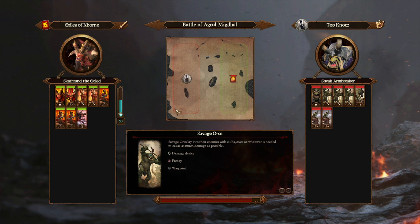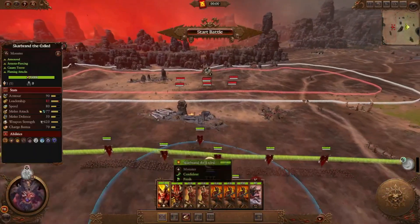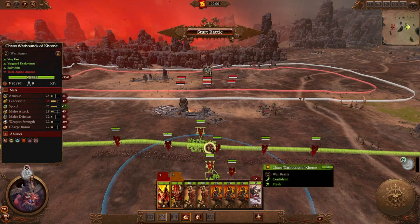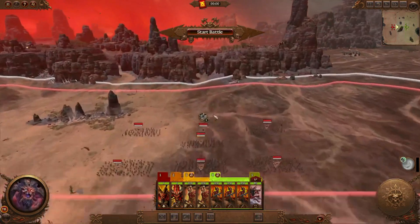My thought process: these guys are going to hold their own, and the Bloodletters — we want to get them on the sides so they can come around and do damage to the backside. We're going to have Scarbrand go after the cavalry, and one of the dogs go after it too. Scarbrand has 80 speed and the dogs have 95 speed, so they have a pretty good countering ability for the cavalry.